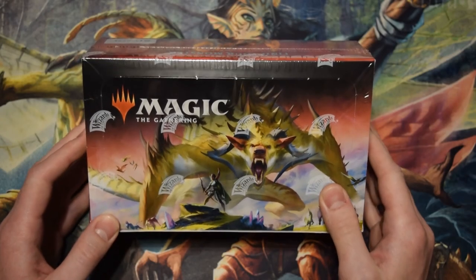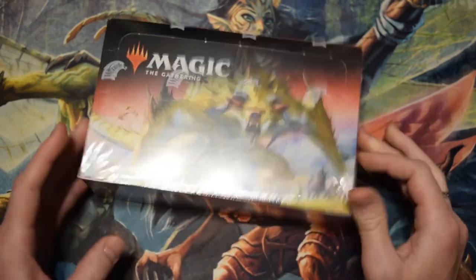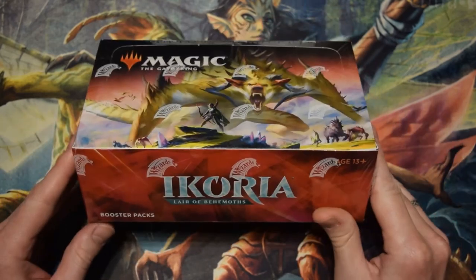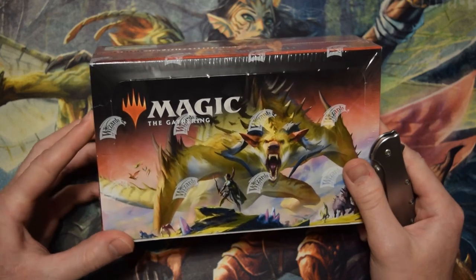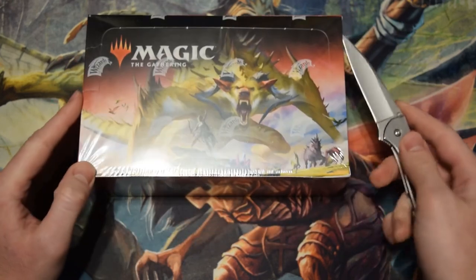If watching other YouTube videos has taught me anything, it's that I should just yeet this onto my table and break everything. Ikoria's been released, and paper Magic is — well, that's not actually true. My LGS is starting up paper play this week, and here I am opening my box, which is a little bit late because I spent release day blind and vomiting.